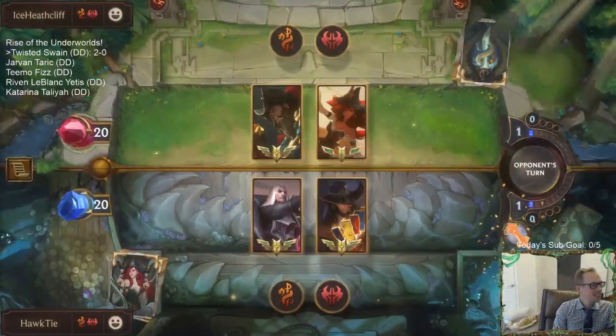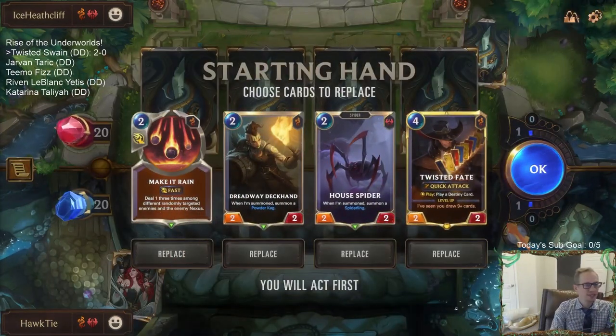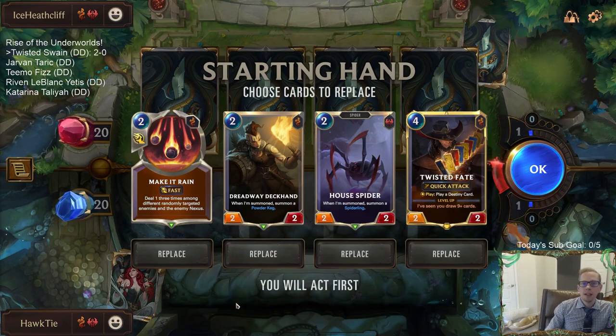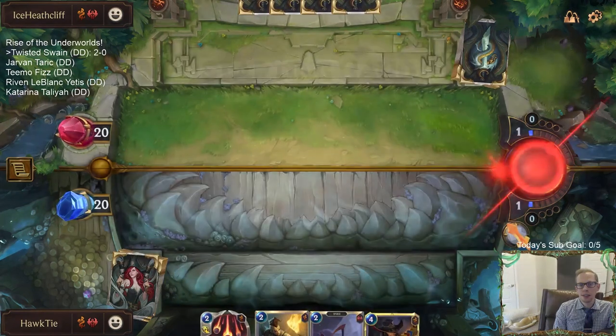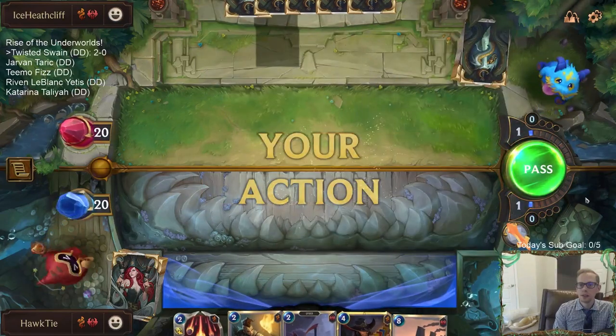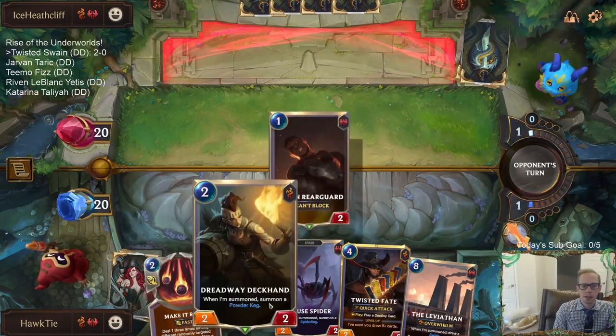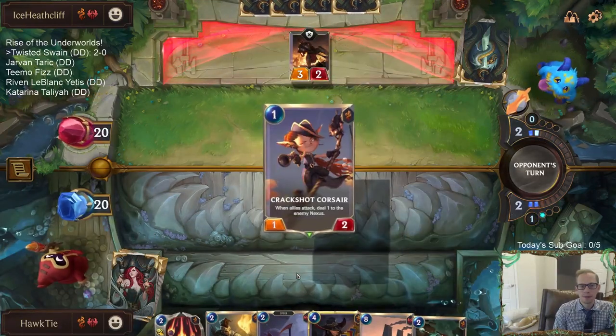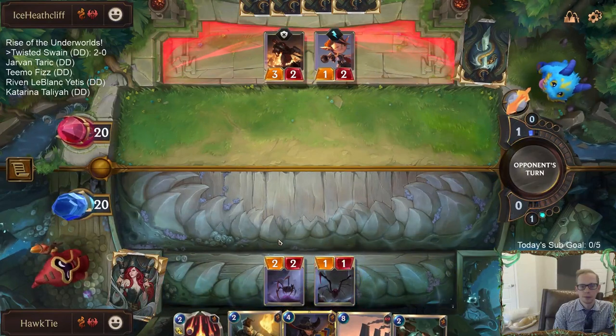I guess you can only play against your same region. I need to just keep a list and see what the percentage is, because we play 20-25 games a day. Really need to track how many times one of your two regions you play against. It feels like a very high percentage of times you get paired against one of your regions. House Spider, Dreadway Deckhand, Make It Rain, Twisted Fate - this is a very good hand. The plan is round two House Spider, round three Deckhand plus Make It Rain, round four Twisted Fate.